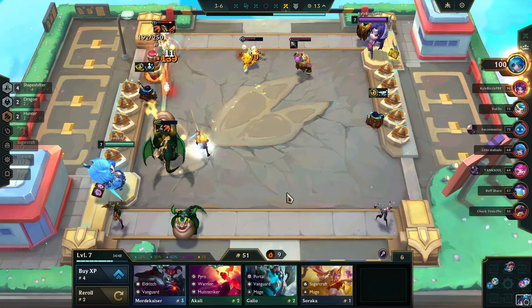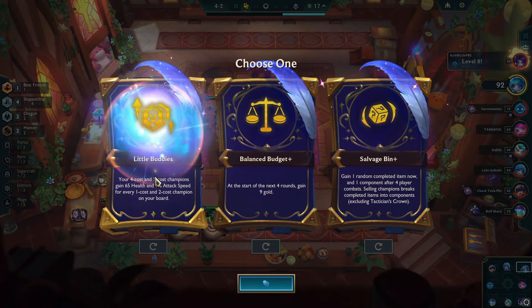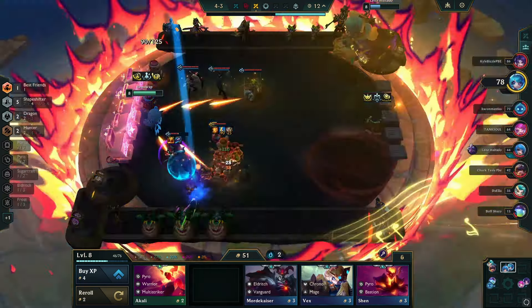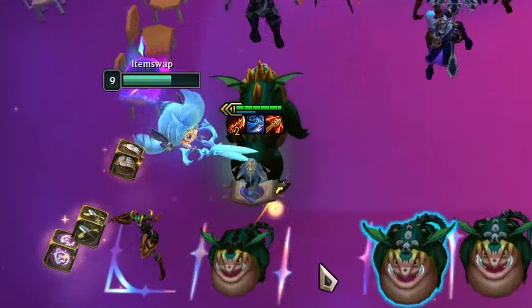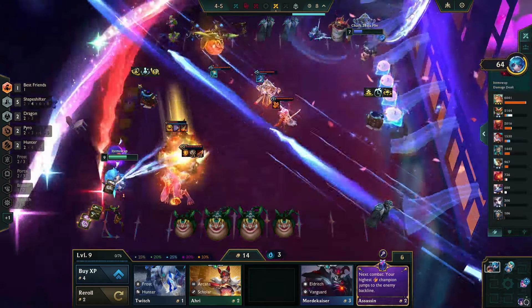But my 9 win streak somehow came to an end against a sugarcraft opponent. For the third augment, I picked Little Buddies to get the most out of playing with Nomsie, a 1-cost unit. My opponents were becoming stronger, so I moved to level 9 and rerolled for my desired units. I completed Nomsie's items with Runaan's Hurricane, Giant Slayer, and Guinsoo's Rageblade.